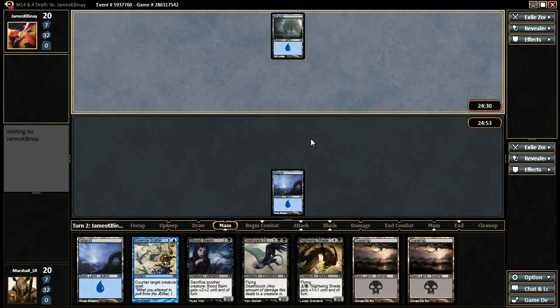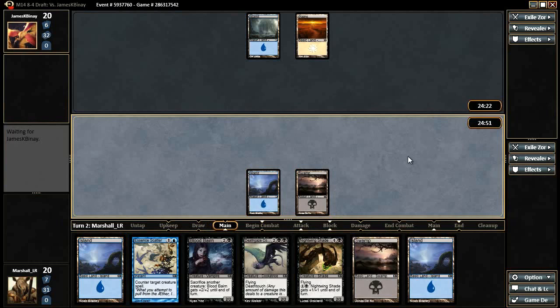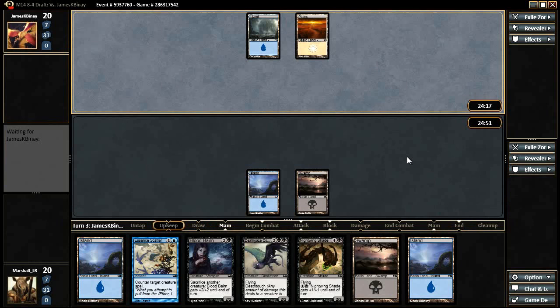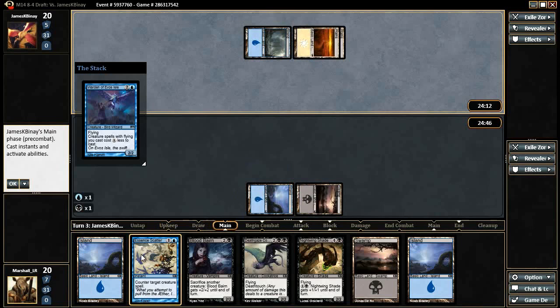There's not a ton of two-drops our opponent can play that we're super frightened by — like Young Pyromancer, there are a few — but generally speaking, one of the hallmarks of this format is that we just don't care what they do on turn two that much. We'll have answers to it and we just won't mind. Turn three is much different — he can have Master of Diversion, which is a big problem, or a Warden of Evos Isle.